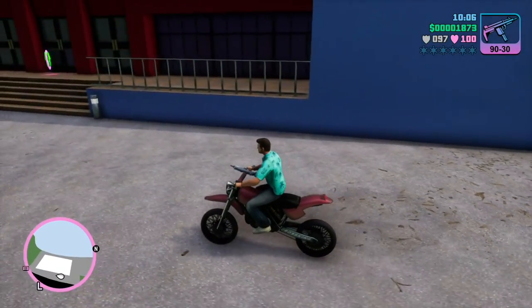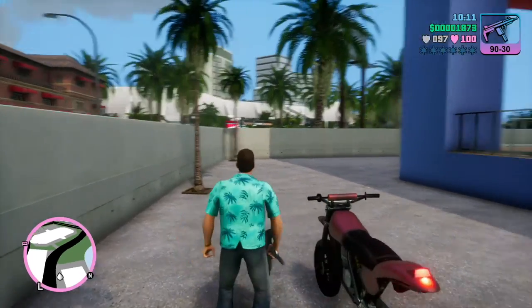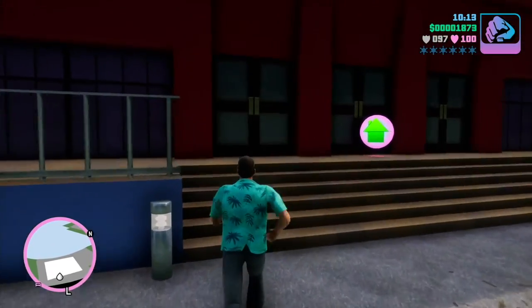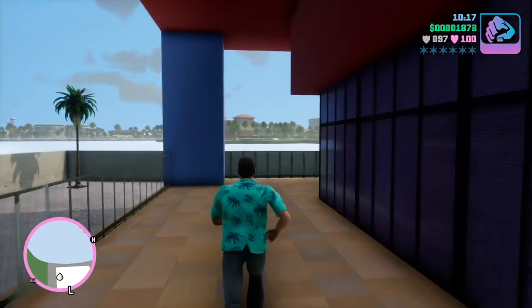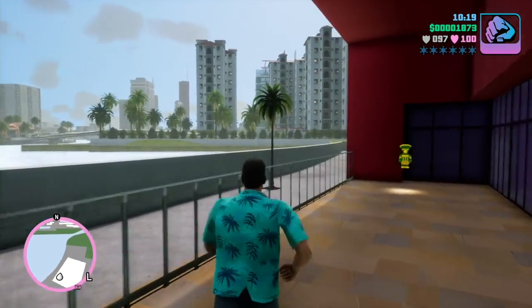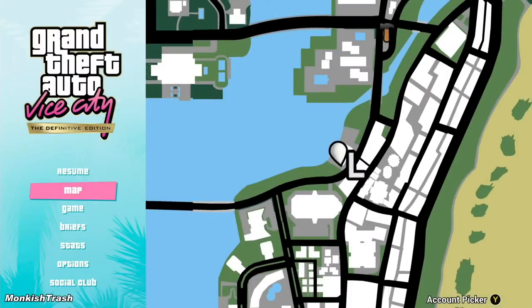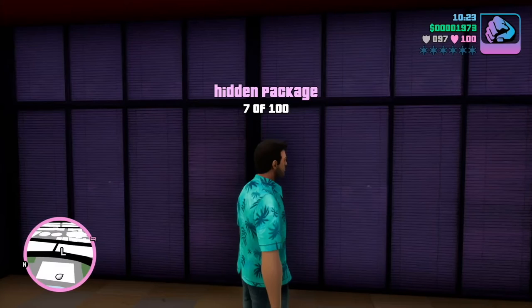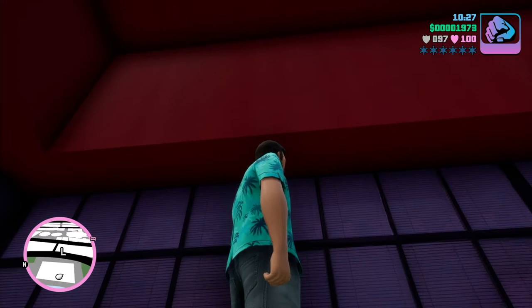The seventh hidden package is by the worst investment in real estate you can make. This property you can buy as a safe house — don't bother buying it, don't spend your money. What you want to do is just grab this hidden package behind it. It's right here on the map, right across from your lawyer. Don't buy this property; you're wasting your money.